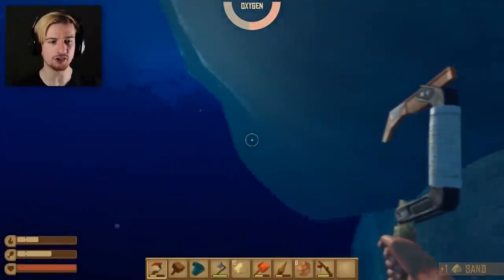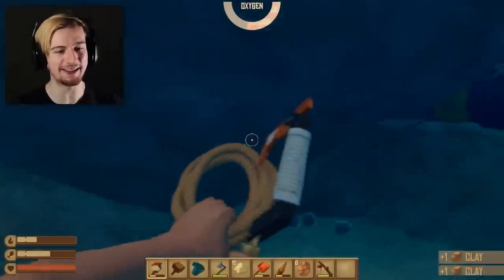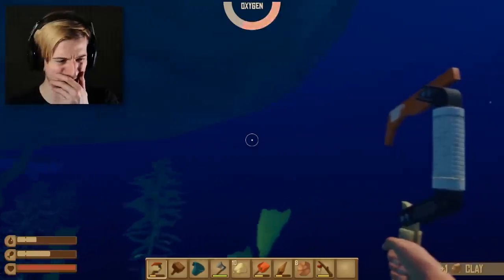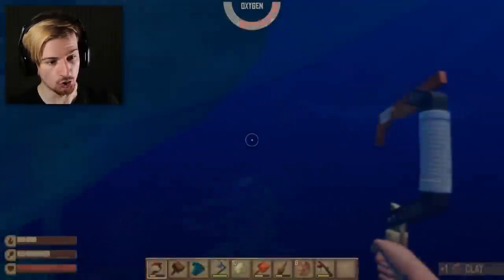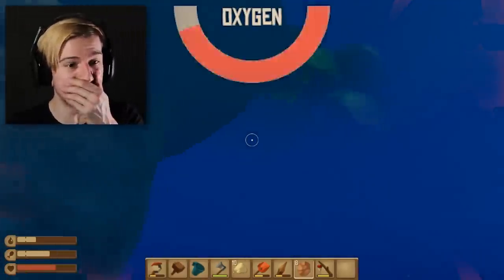There's a pocket of clay there, so get some oxygen and then come straight back down here. I'm gonna go straight back to my raft - I'm getting a bit worried about all the other stuff as well. Oh my god. No, no, no, please not. No way. Please not now. Oh my god. No, my oxygen.